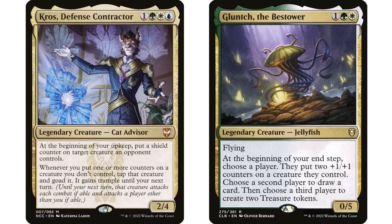In fact, 59% of decks have Glunch the Bestower, according to EDHrec — and this card likely doesn't work at all. It's always the wording you have to look at. Glunch says: at the beginning of your end step, choose a player — they put two +1/+1 counters on a creature they control; choose a second player to draw a card; then choose a third player to create two Treasure tokens. The interaction you're looking for is choosing a player to put two +1/+1 counters on a creature — obviously one of your opponents — which will then trigger your commander.